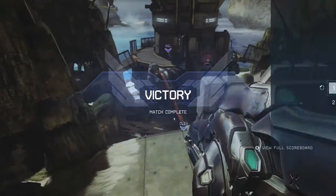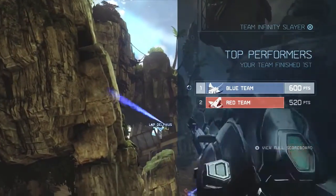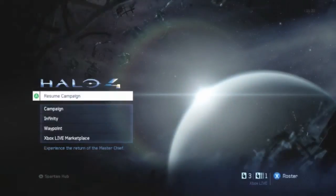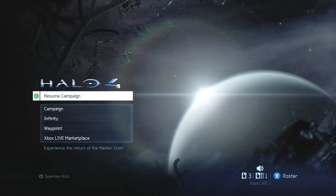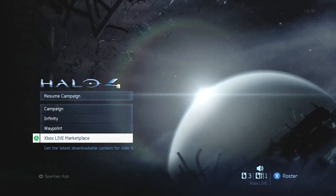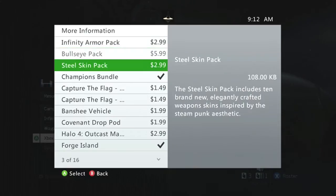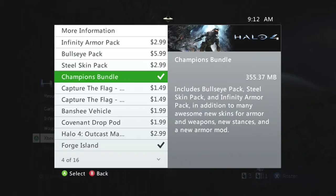I hope you enjoyed this gameplay on the new map Vertigo. I'm now going to show you how to download the map. Here I am at the Halo 4 main menu — this is the easiest way. Go to the Xbox Live Marketplace and it'll bring up a guide menu. The Champions Bundle includes three separate DLCs in one bundle.